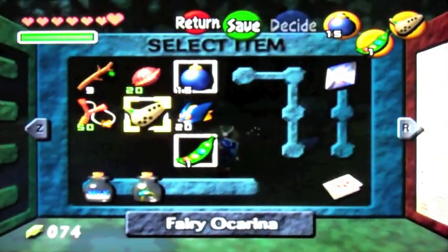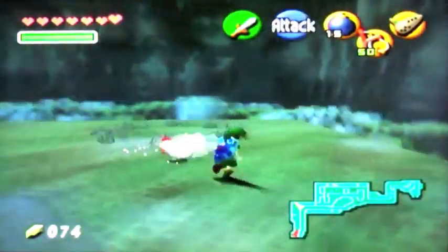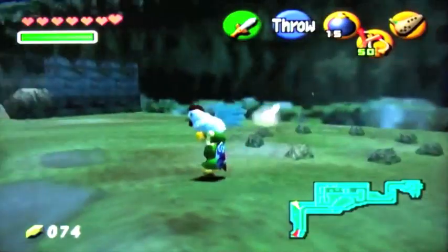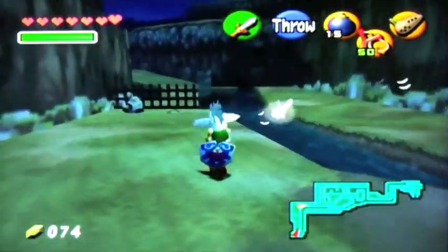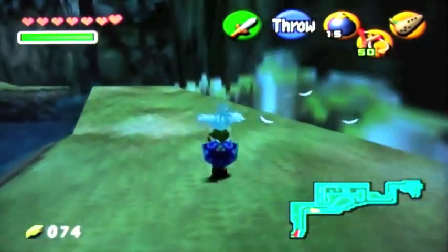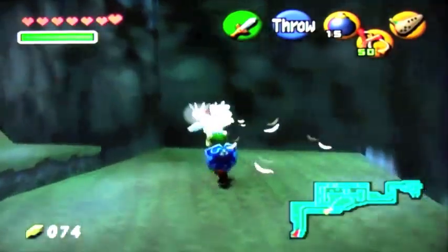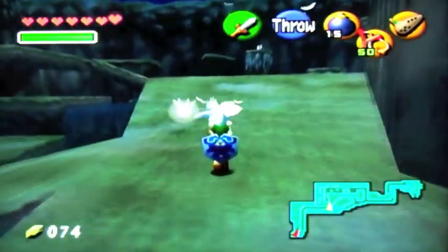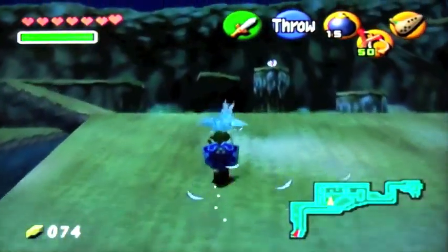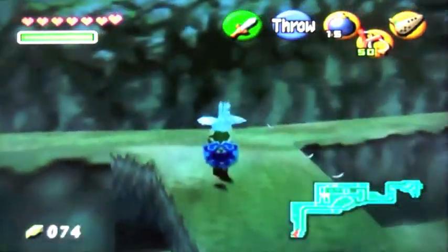You're going to want to take this Cuco, because he will help us get another piece of heart. We'll go to this river, and I think there's an enemy coming up. That's an Octorok — basically these octopuses that shoot things at you. You're going to want to be careful of them. And look over there, there's a piece of heart. You'll only be able to get this with the Cuco.